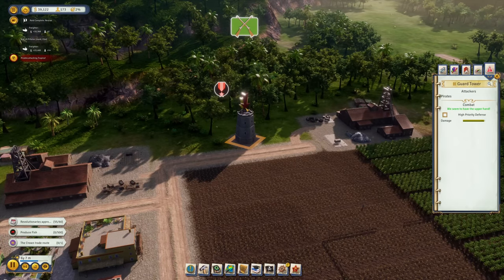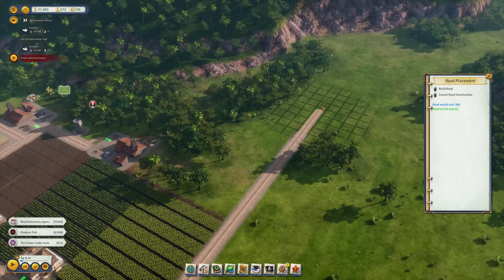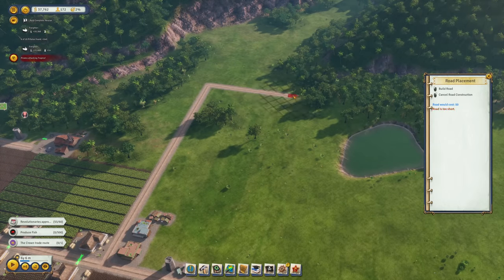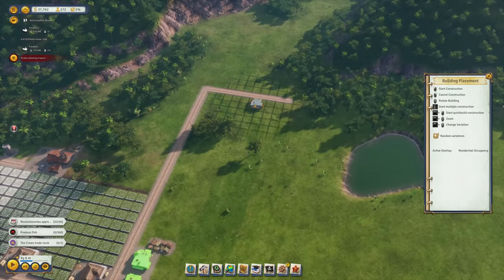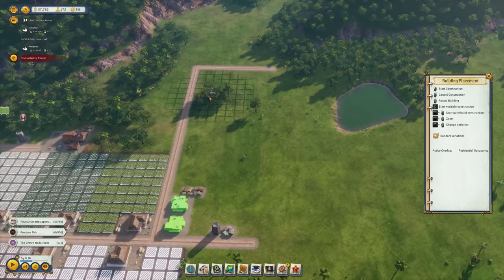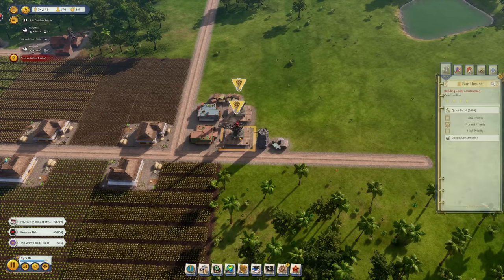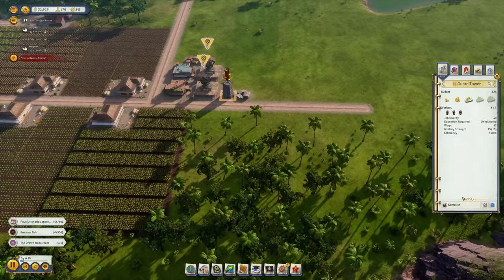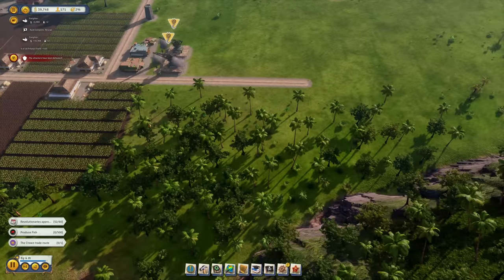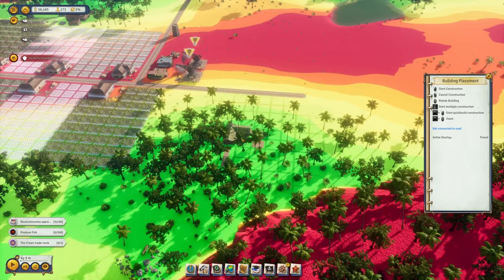Let's wait out the attack. In this area we have some forestry, so I'd like to get a forestry industry up and running. We'll need some bunkhouses — actually there are already some shacks here, so let's build two more. And let's also relocate that guard tower a bit further up north.